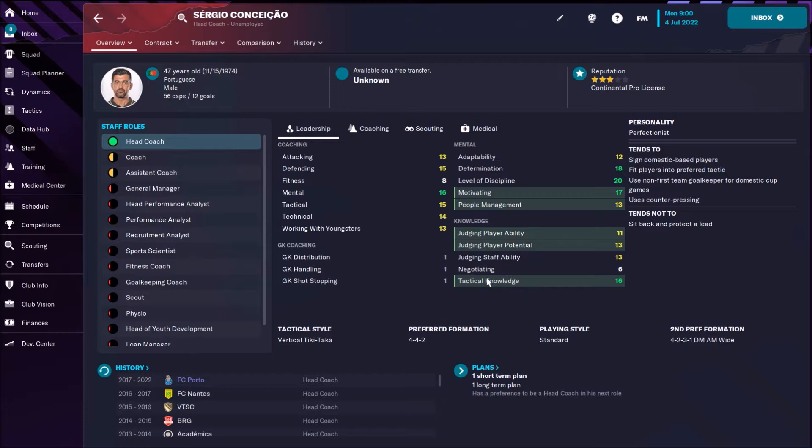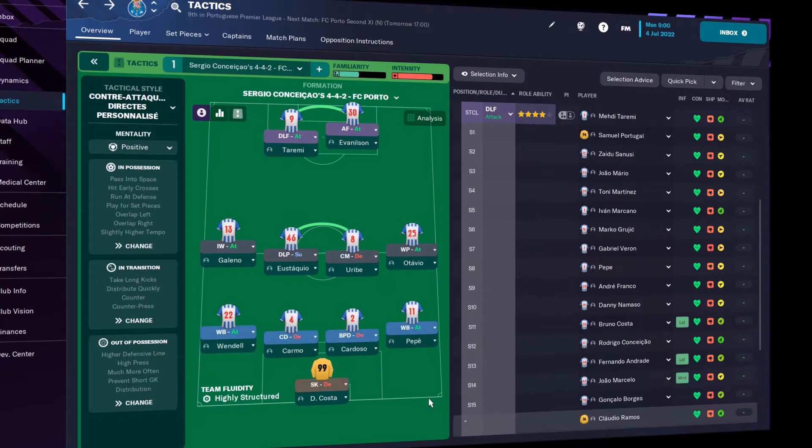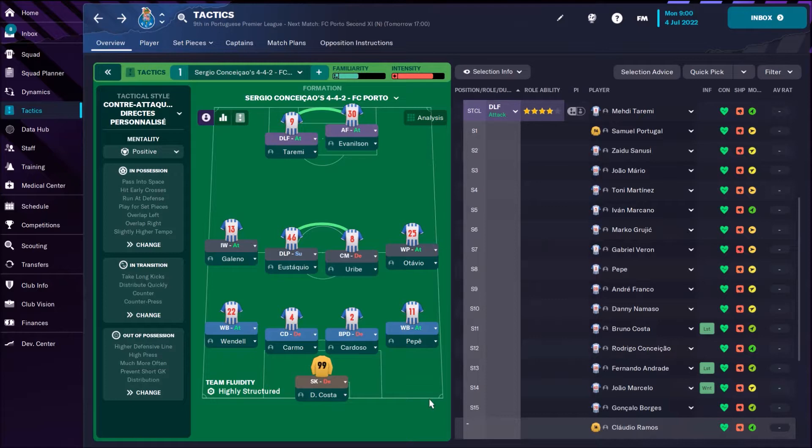Hello guys, welcome to FM2023. In this video we are going to check a replication of Sergio Conceição's 4-4-2 tactic. In real life he has a really high level of discipline, great motivation, nice determination, and tactical knowledge. Porto is in second place this year, but there are still many games to play.